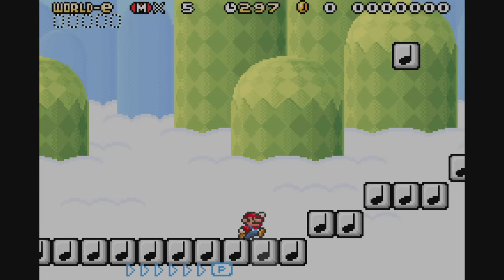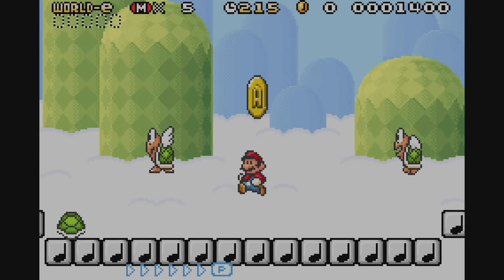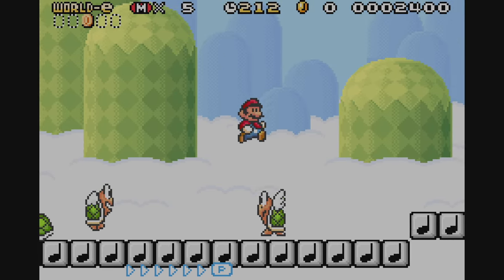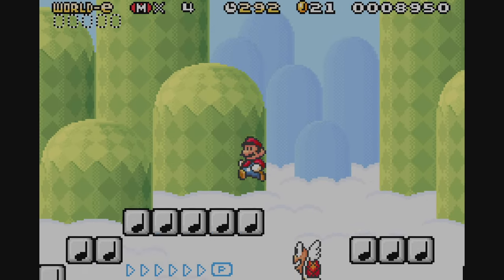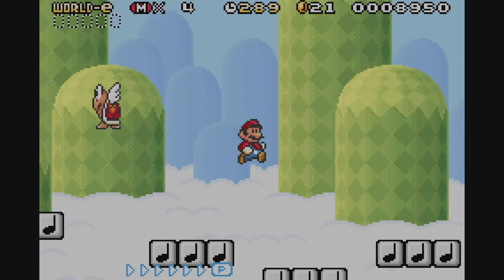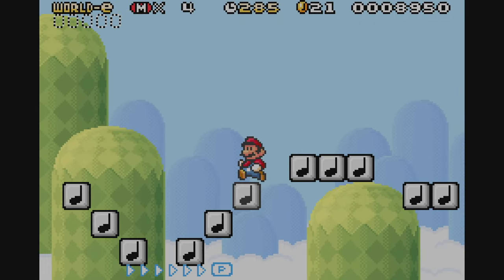The next stage is called A Musical Trek. This one is very similar to Magical Note Blocks, only you are going across the stage instead of climbing. Most people won't have trouble with this stage, unless you're like me who didn't like trampolines and note blocks as a kid — so as a result, you end up eating it more times than you should.